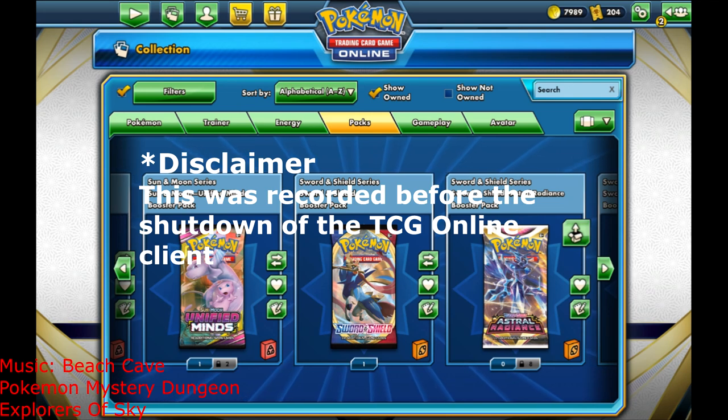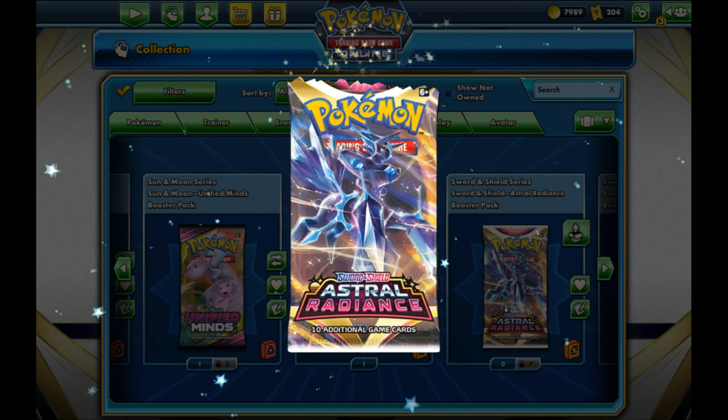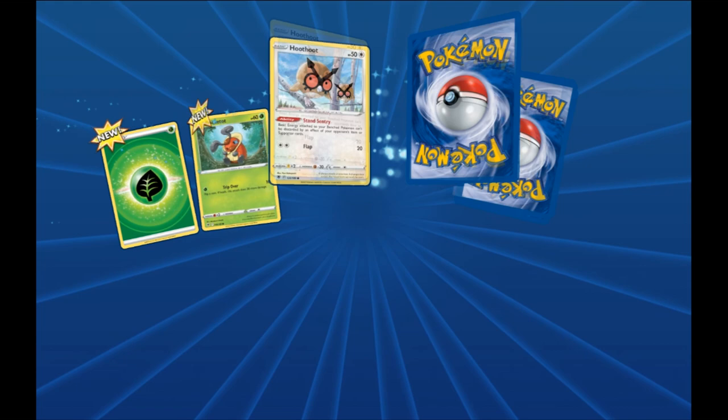Hello and welcome back everybody to another TCG online pack opening. Today we will be opening eight Astral Radiance packs. Oh snap, it's got that boy on there from freaking Legends of Arceus — our Dialga boy. I still need to play that game.